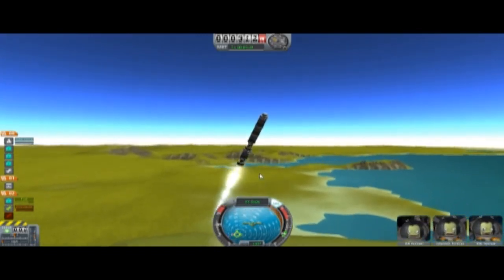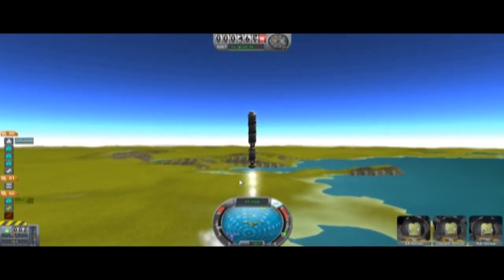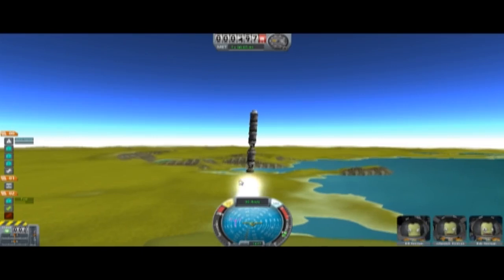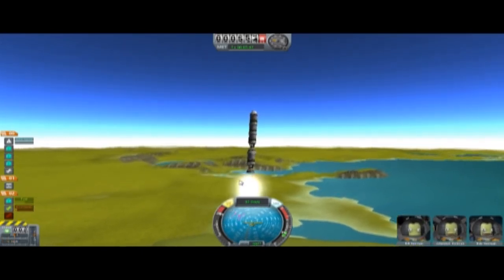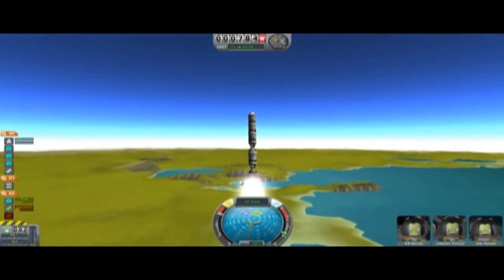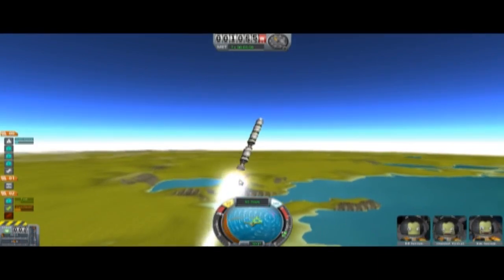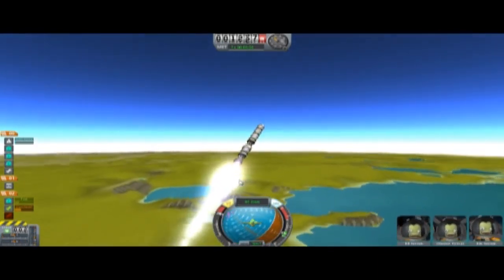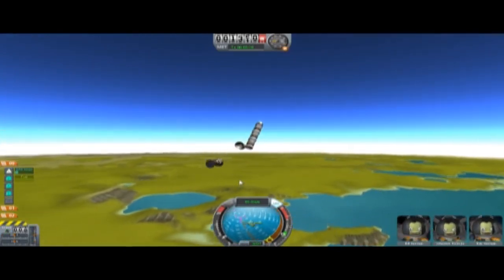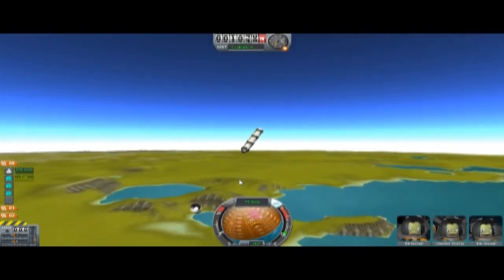Oh balls. Oh shoot. Okay, I think I'm getting this under control. No, I'm not. Go fast! W and S keys control the nose pitch, I guess. I forgot to add a parachute. Well, we're all gonna die. This was a great flight.